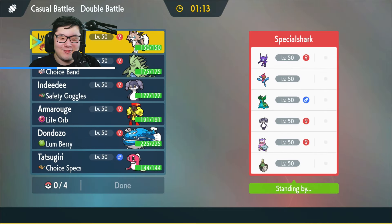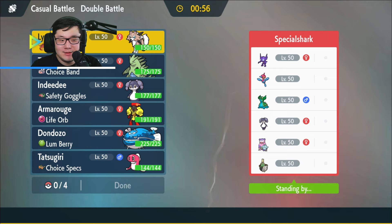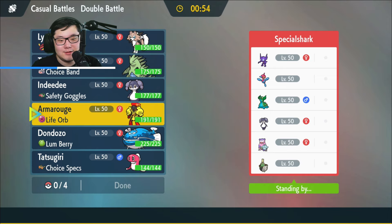Sableye, Porygon-Z, Gastrodon, Slowbro Galar Form, Indeedee Female, and Indeedee Sinistra. I'm assuming it's Expanding Force on the Slowking or Slowbro, with Surf, with the Gastrodon in Trick Room — seems like pretty cool strats here.